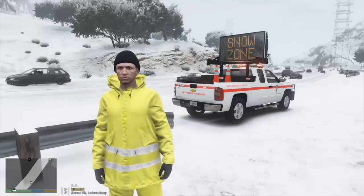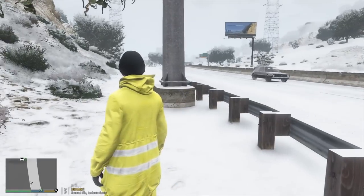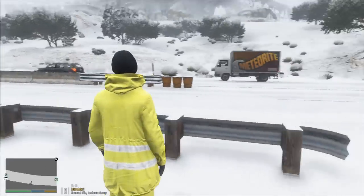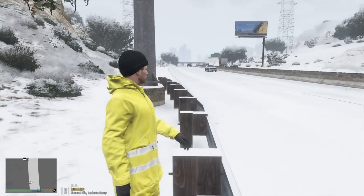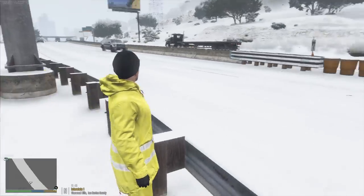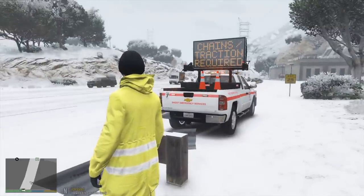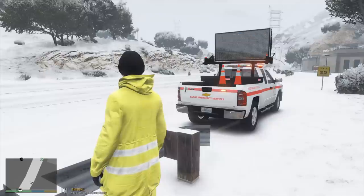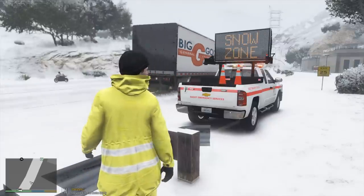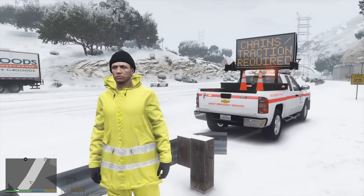Our job today as the DOT is to make sure everybody on the road is safe. As you can see everybody's just flying past — this guy's on a motorcycle. We're trying to set up a snow zone to let people know that if they're on this freeway going up into the county, the roads are really slick. You've got to make sure you have your snow chains on or four-wheel drive because the roads out here are crazy. Anyway guys, we're using this custom Silverado.